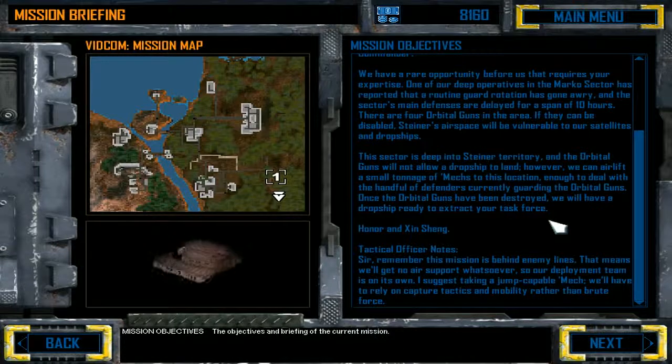Tactical officer notes: Remember, this mission is behind enemy lines. That means we'll get no air support whatsoever, so our deployment team is on its own. I suggest taking a jump-capable mech — we'll have to rely on capture tactics and mobility rather than brute force.